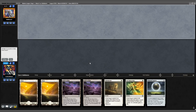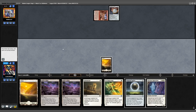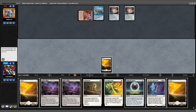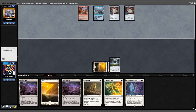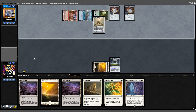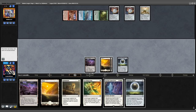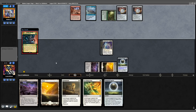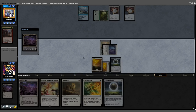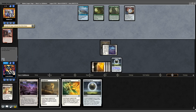Game 3 — this hand doesn't do much outside the Damping Sphere, but we're on the draw so we keep it. Opponent plays two Amulets. We cast Damping Sphere off Plains. Opponent untaps, plays a land for 1 mana, then 4 mana, and casts Belcher. We eat the Belcher with Skyclave Apparition, take out one Amulet with a March, and start eating away at their lands. They have no choice but to scoop.